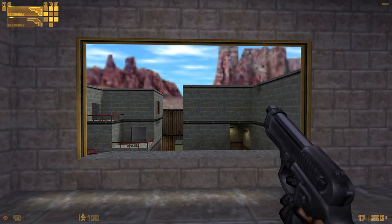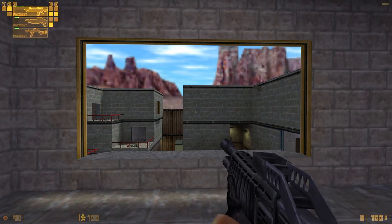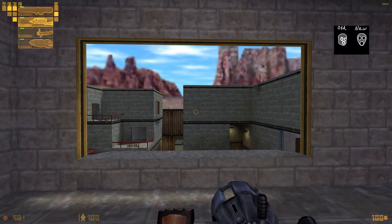This is a patch for the Y-HUD. I added a few sprites for the HD weapons. I improved some of the weapon sprites, like the crowbar, the tripmine, the radioactive ammo and the poison damage icon.